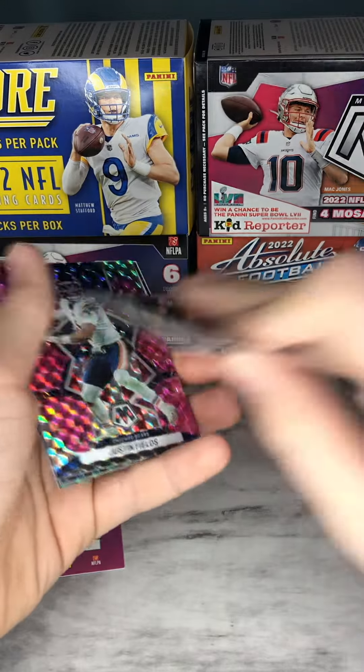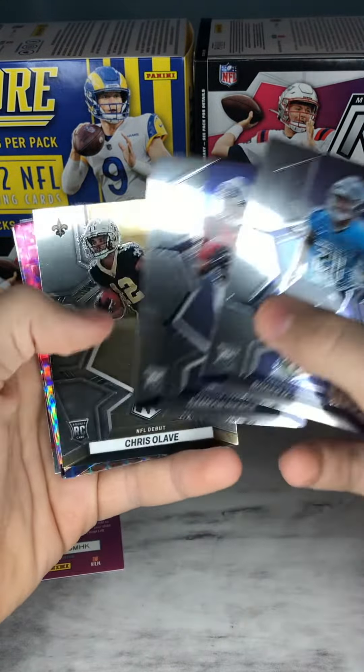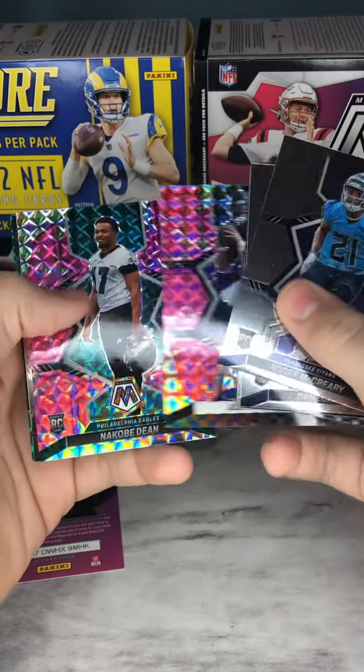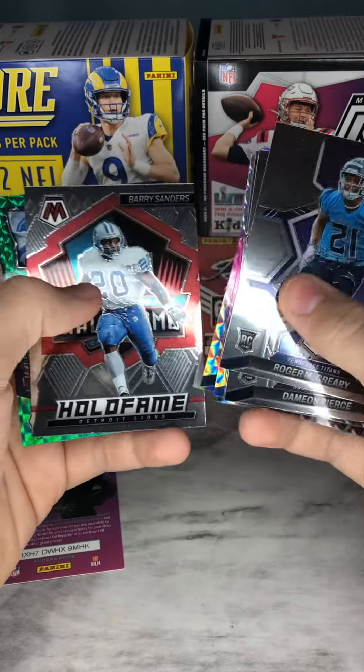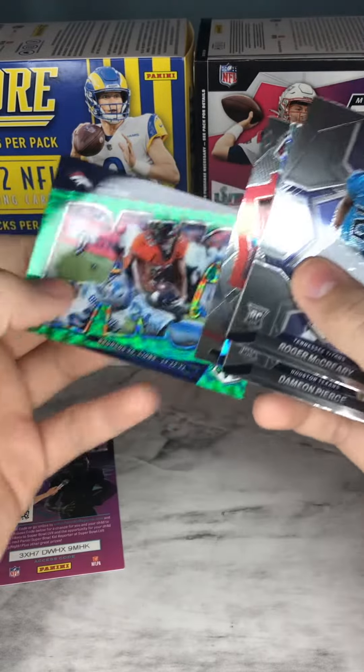So to recap: with our rookies, Roger McReary, Damian Pierce, Chris Olave. We have the National Pride of Justin Fields, the pink of Justin Fields, and a pink N'Kobe Dean rookie card. And for the inserts, we have Barry Sanders Hall of Fame and Javonte Williams green.